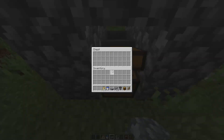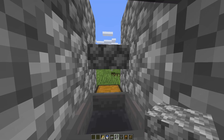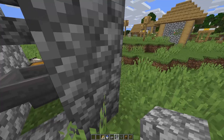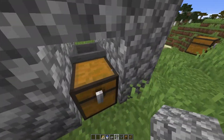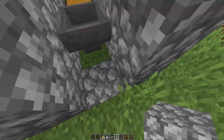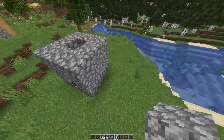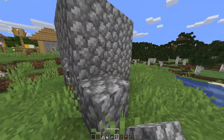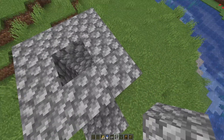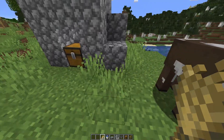With your slab you can put it over your chest, and then that allows you to open it up. If you want to test this hopper out to make sure it's actually going into the chest, you can just easily place some blocks into it and then see if it goes into the chest — and it does. After you do all that you can just close up your walls, and then you might want to do a little staircase here so you can come up and put your cows in.